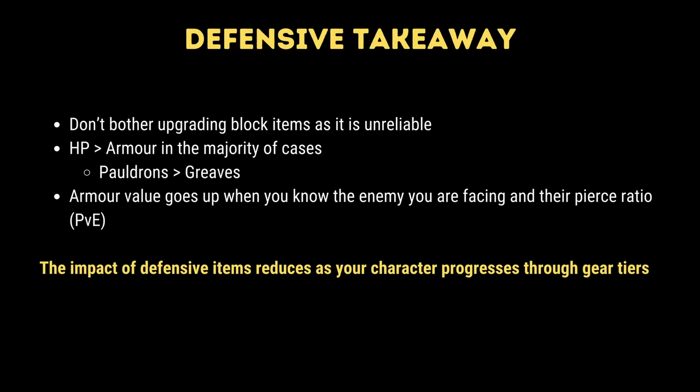The takeaways here are listed on screen: don't bother upgrading your shield. If your character has a stat item, health is better than armor in the majority of cases. Again, as was the case for the weapons, the value of these stat changes decreases as you power your characters through gear tiers. Item impact is pretty negligible at the mid to end game.